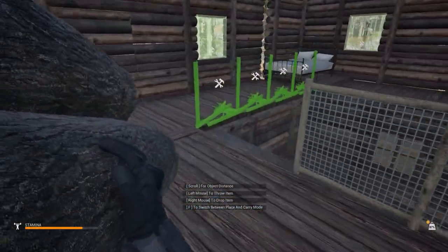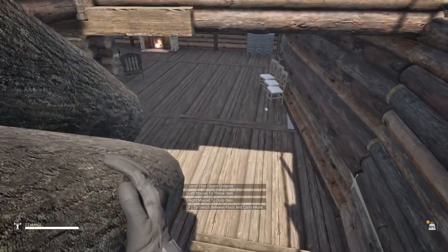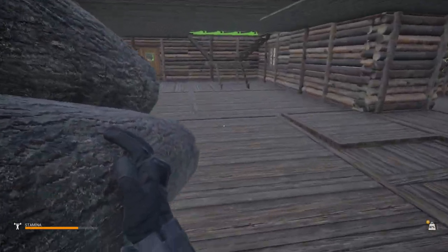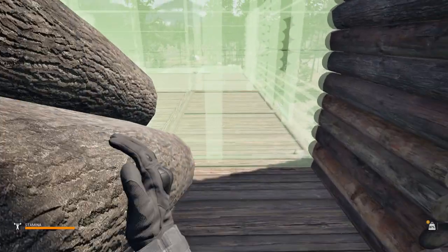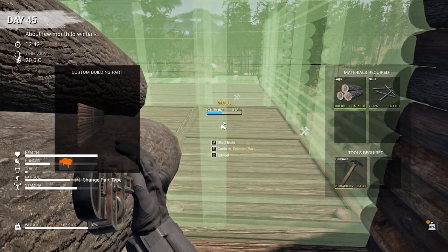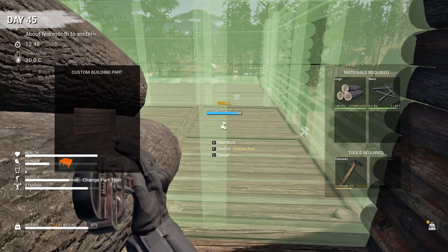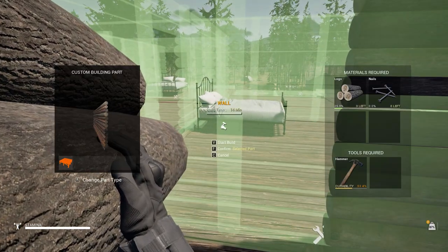I still need that freaking handsaw. Let's go get it because it broke or disappeared — is it in my inventory? Let me just double check. No wait, I got the handsaw. Okay. Man, that's not a hundred percent and I haven't even used it. I guess you use the handsaw to chop wood or make planks. But anyway, we ran out of nails — that's what the problem was. We don't even need a handsaw for this build, but let's get all these logs in here.